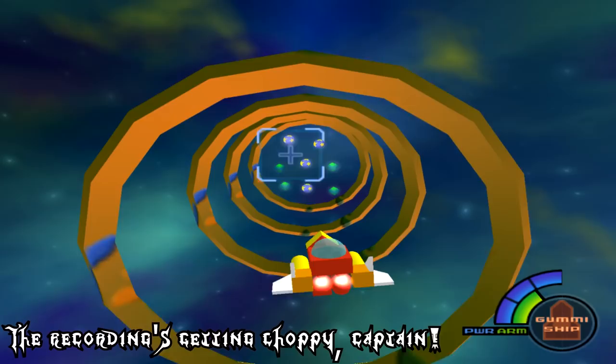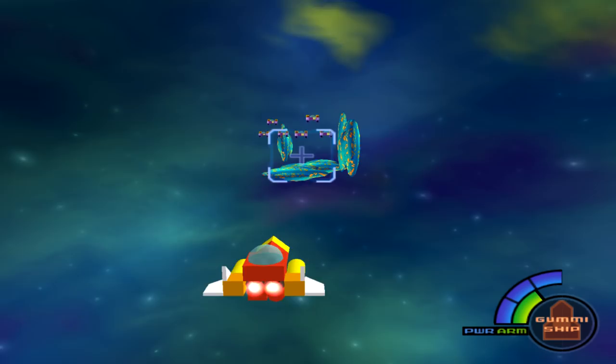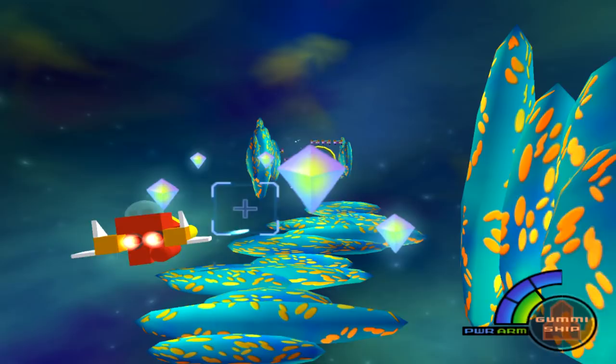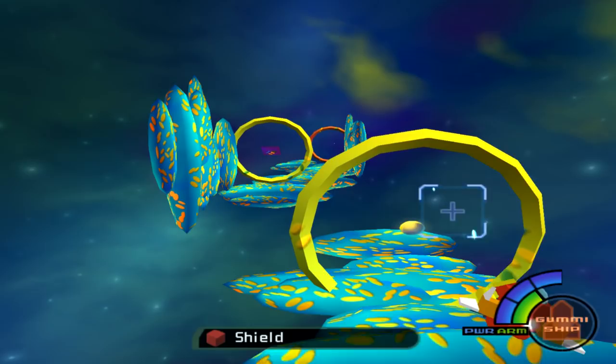Some enemy gummy ships will drop blueprints — maybe I already got the blueprint for that ship. It was like a blue circle with some sort of symbol in the middle. I think there's another one later on. You can actually get enemy gummy ship blueprints and use them for your own.